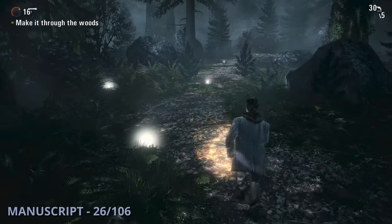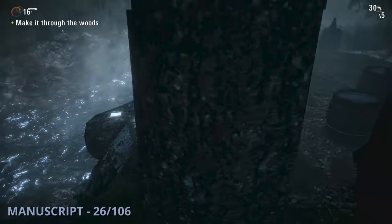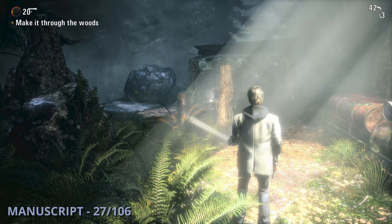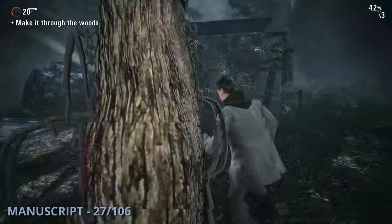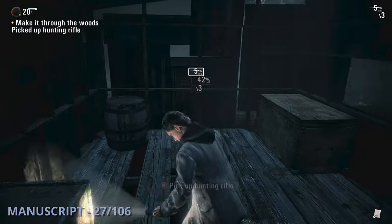Manuscript 26 will be after you go down a path with a bunch of bear traps; you'll get to an open area and can go to the edge of a cliff to find this one. The 27th manuscript is going to be a bit later — you'll come up to two shacks by a generator and safe haven light. In the left shack, the smaller one, you'll find this page sitting.